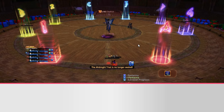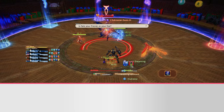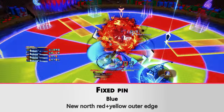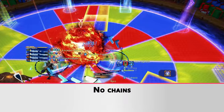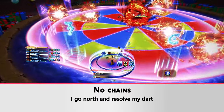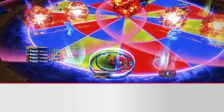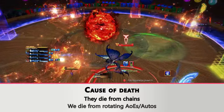Let's go again. Blue pin — red and yellow is the new north. I don't have a chain so I go north. I have a dart, and you'll see I check really early where the other dart is going. It is going on the right, so I'll just stand on yellow and this should resolve cleanly. Unfortunately, that player died because they didn't break the chain in time, and we die because I took the rotating AOE.